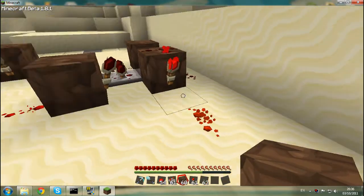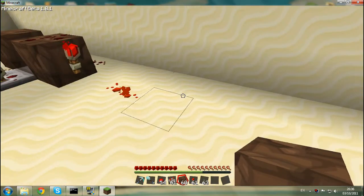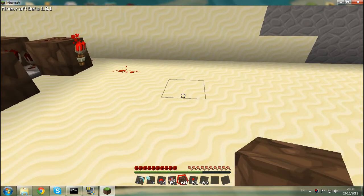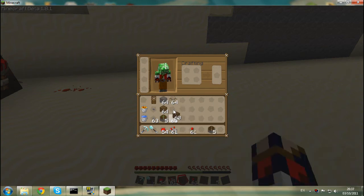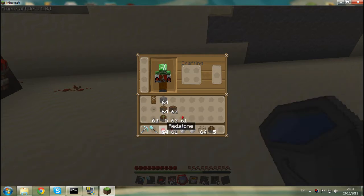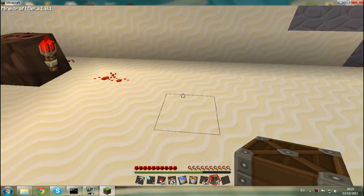So next up is the cobblestone generator. There are actually lots of kinds of cobblestone generators, but I find the one I'll show you to be the best working and easiest to build. You need lava, water, a piston, and some glass — well, you don't need glass, you can use any block, but glass is easier for me because I can show you what to do.